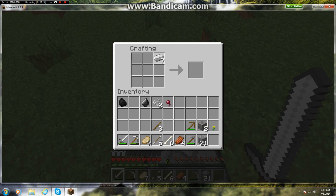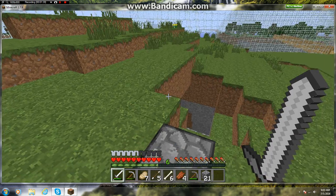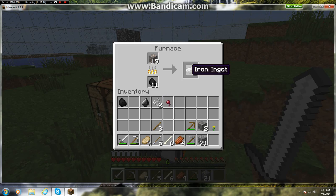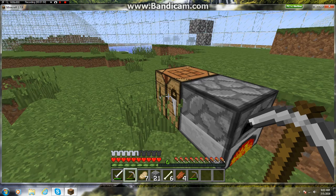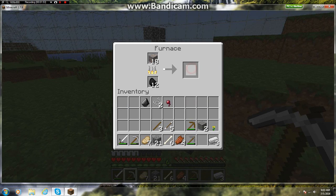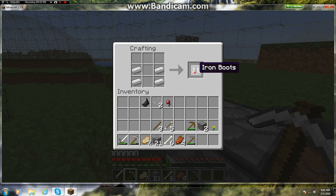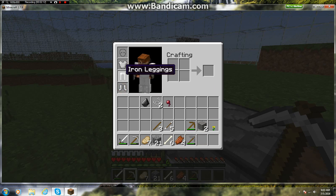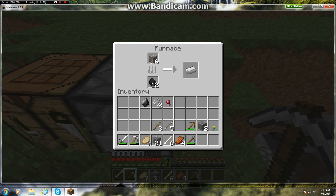Now we can just take the 7 iron and make some iron leggings. I'm tired. Alright, 18 iron. Let's just wait for this one to cook. Make our boots. There we are — almost full iron. I really hate helmets; it looks really bad on someone. But oh well, it's for protection.